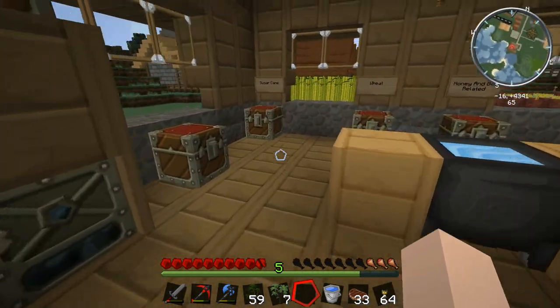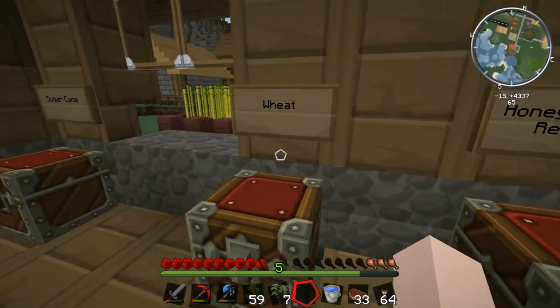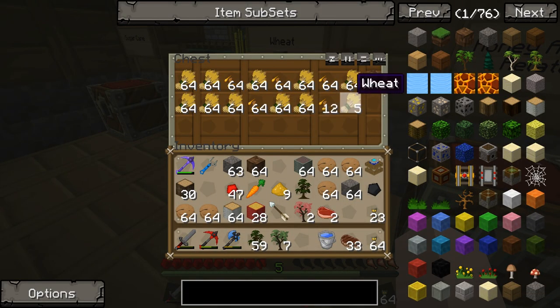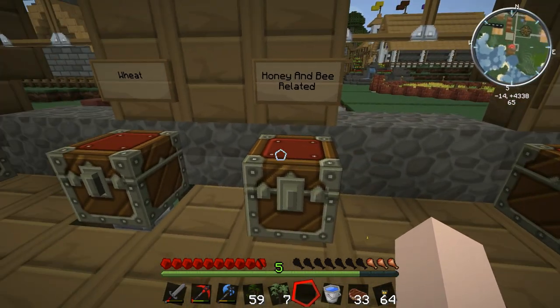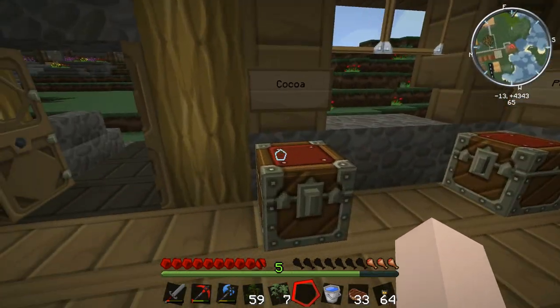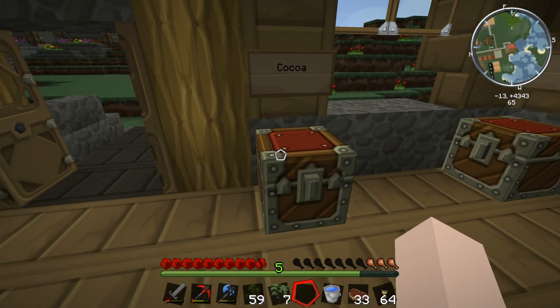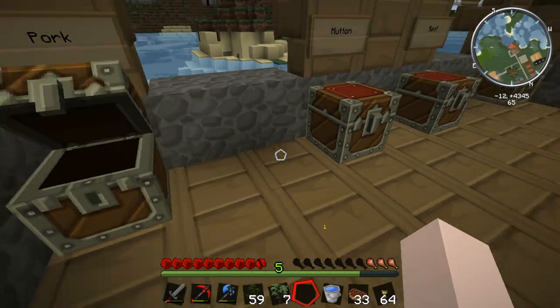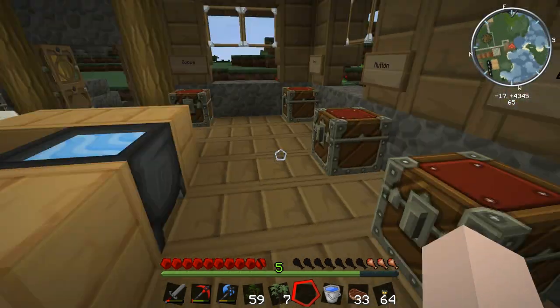We need to fill up these ingredient chests this episode — gathering sugar cane, wheat is pretty much full. We have a small problem with seeds getting in and we might need to filter them off with emerald pipes. We need honey and bee-related stuff, cherries, cocoa — though cocoa beans may only grow in jungle biomes, so I might have to find one. Pork, mutton, and beef chests are all empty, so I'll need to go on a killing spree.